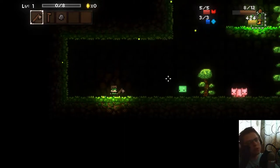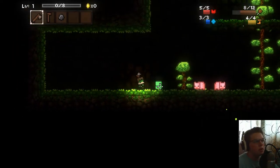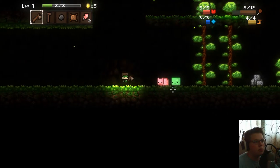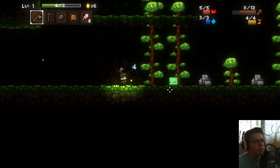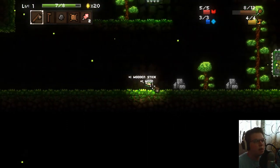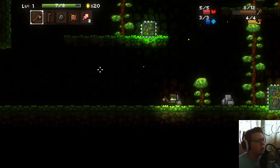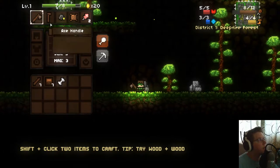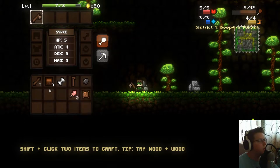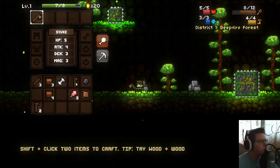Okay guys, let's get one really good run in. This is going to be the official run — kind of know what I'm doing now. Just gotta get rid of that slime — bam bam, okay, got rid of the slime. Now let's collect some stuff. Let's go to inventory — we've got an axe handle and some wood.